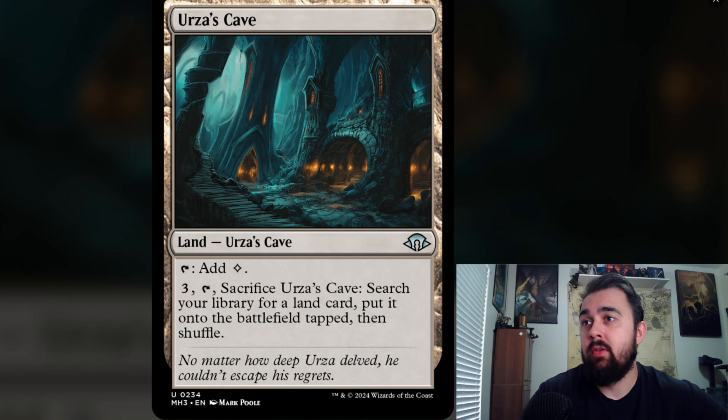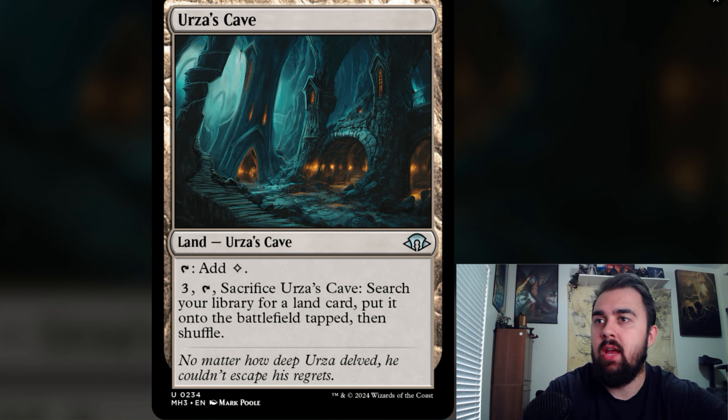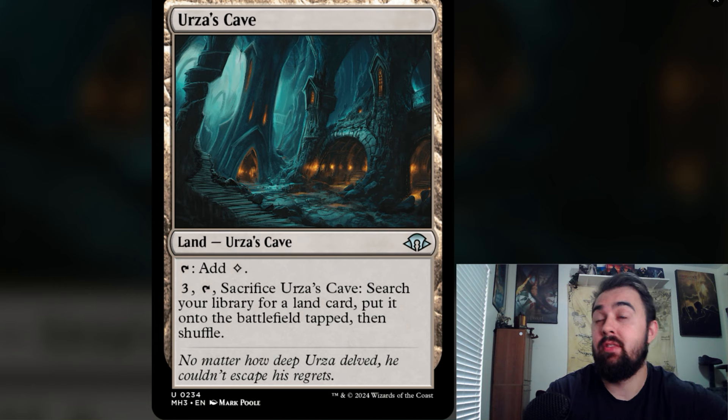There's also a new Urza's land — Urza's Cave. For three mana and tap, sacrifice Urza's Cave to search your library for any land card and put it onto the battlefield tapped, then shuffle. This kind of reminds me of Crop Rotation, but it's on a colorless land. This is going to be pretty powerful.